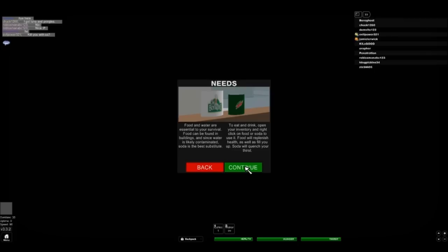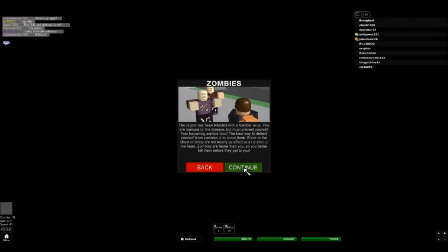Needs — food and water are essential to your survival. Food can be found in buildings, and since water is likely contaminated, soda is the best substitute, like Chef Boyardee food and Mountain Dew. To eat and drink, open your inventory and right-click the food or soda to use it. Food will replenish your health as well as fill you up. Soda will quench your thirst. Zombies — the region has been infected with a horrible virus. You are immune to the disease. The best way to defend yourself from zombies is to shoot them in the face. Shots to the chest or limbs are not nearly as effective, and zombies are faster than you, so you better kill them before they get you.